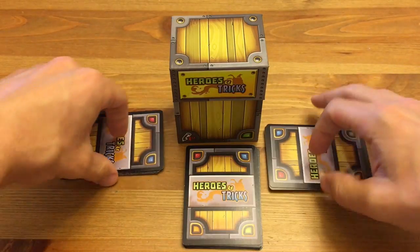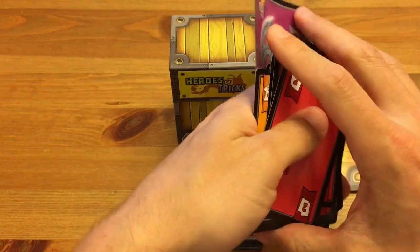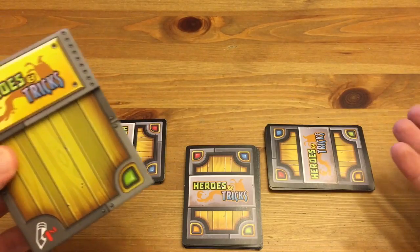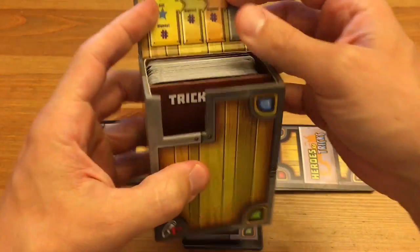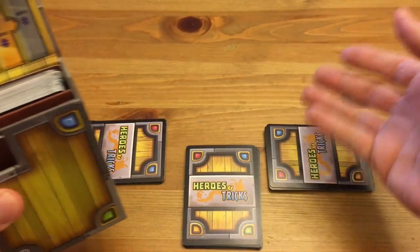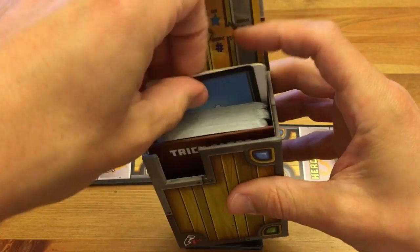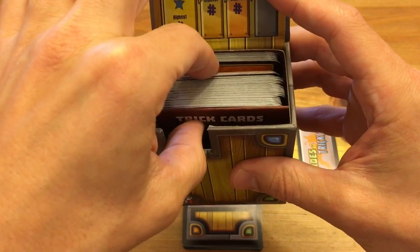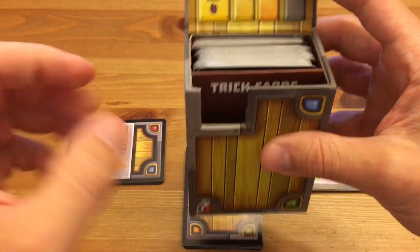I've dealt out each of the players — different sets of cards, different colors, different gear. We've also set up the Heroes and Tricks box. You don't have to play on a table; you could play at a restaurant, in a line, or on a walk. All the cards are kept within the box, including cards not in use. There's a divider in the middle section holding unused and discarded cards. In the top section, we've placed all of the Heroes, and the bottom is empty — that's where we're going to play.